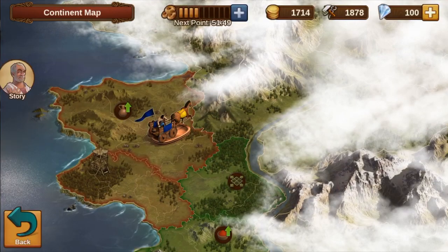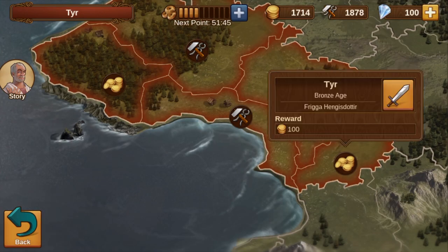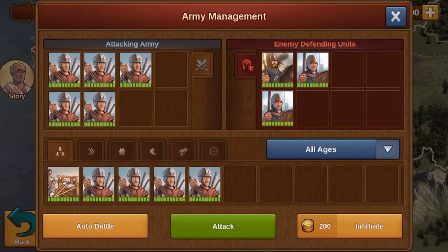However, I recommend completing these tasks as often as possible, as the rewards usually contribute to faster progress. On the province map, the next province is called Tyre. Eight spare fighters overrun the enemy in auto-combat.